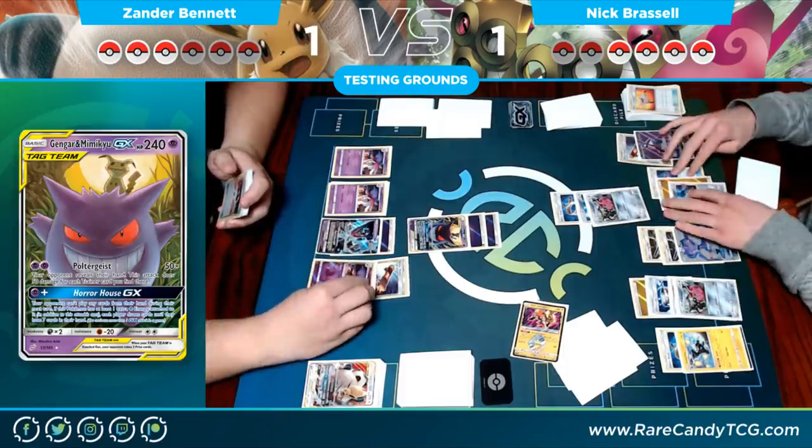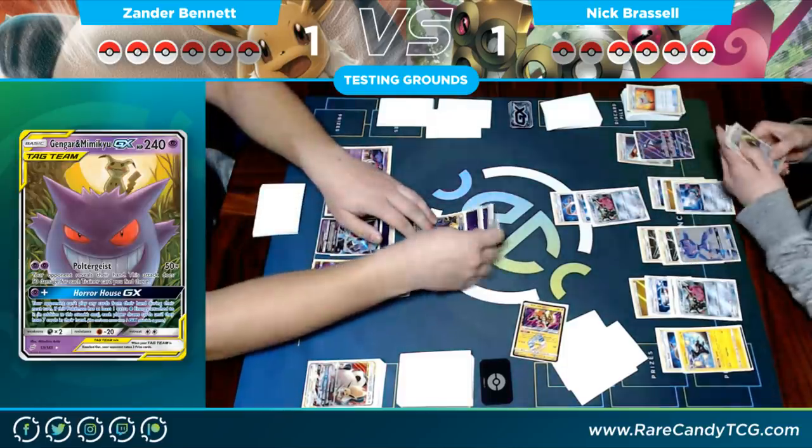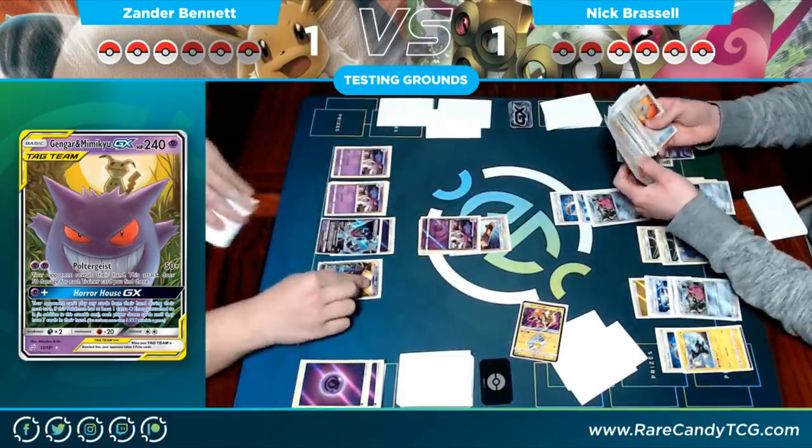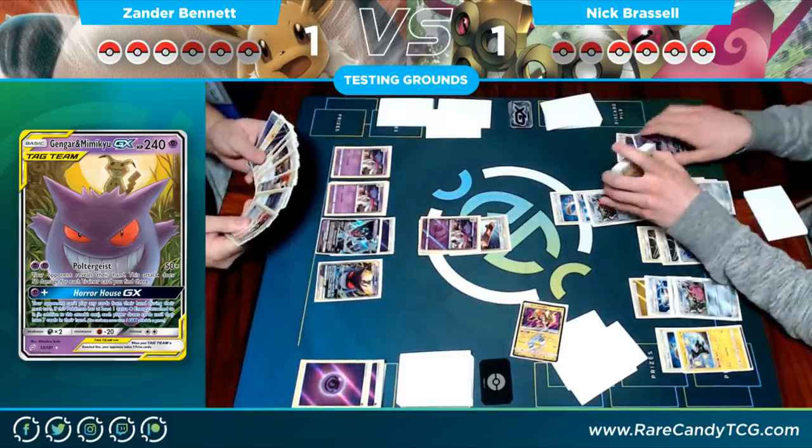Had Nick had that Escape Board he would have been able to retreat and take a knockout on Mimikyu & Gengar, going down to one prize left. I've said it before: be very careful about where you put your tools, because where your tools go matters a lot.